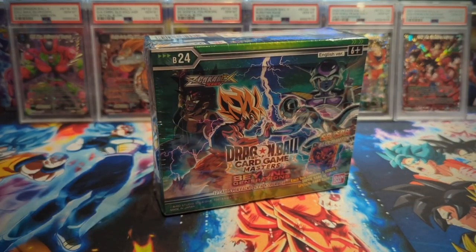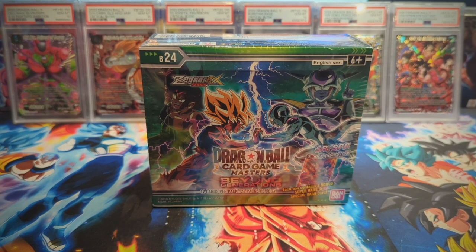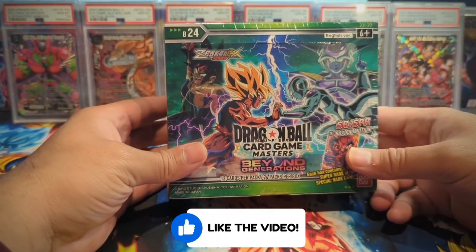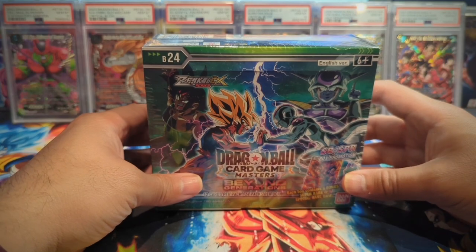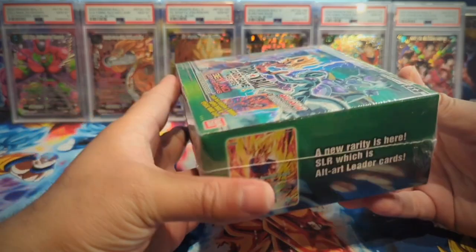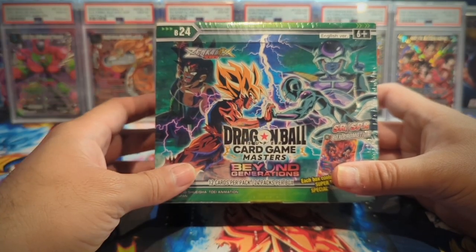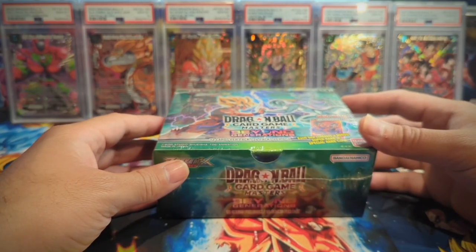Let's see what all the hype is about. Welcome back to the channel, it's your boy OpenMango and today we're opening up a booster box of Beyond Generations from the Dragon Ball Super Card Game Masters. There are two different versions now - Masters and Fusion World. I'm really excited because this is the latest set and I have yet to open it. Be sure to like, subscribe, comment, turn on notification bells, and share the video with someone who might enjoy these openings.